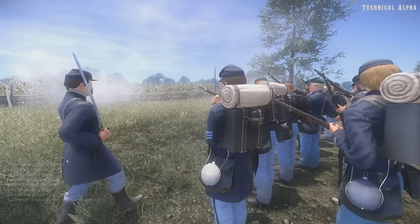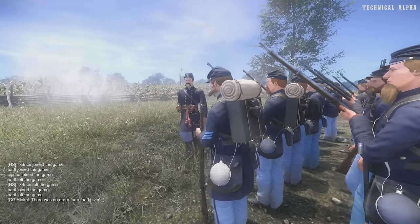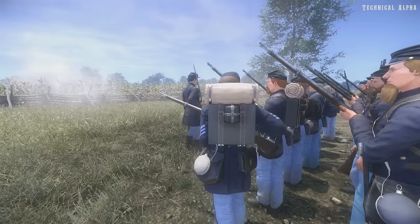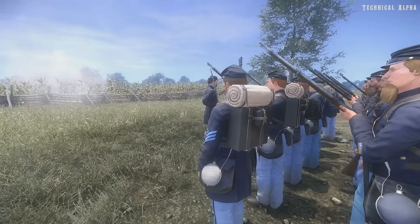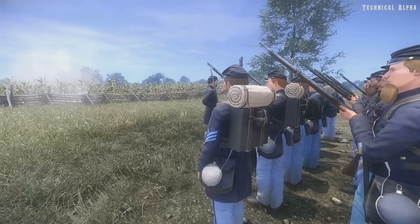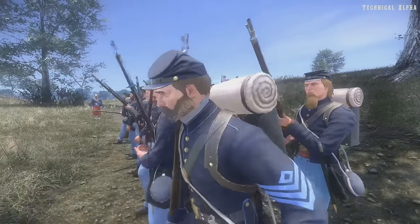Alright, we're going to be firing by file. Firing by file means that a file is the person from the front and back — so that is a file. For firing by file, it's going to be a ripple maneuver. So you do not fire until the person to your right fires, and then you fire. You wait until you see that muzzle to your right fire.